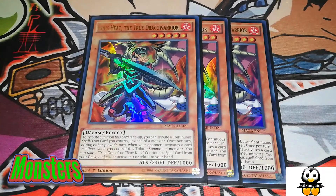This is Ignis Heat, the True Draco Warrior. You can tribute off a Spell or Trap card you control — it has to be continuous instead of a monster. Once per turn, during either player's turn, when your opponent activates a card or effect while you control a tribute on the monster, you get to take one True Draco or True King continuous spell card from your deck and either add it to your hand or activate it onto your field.